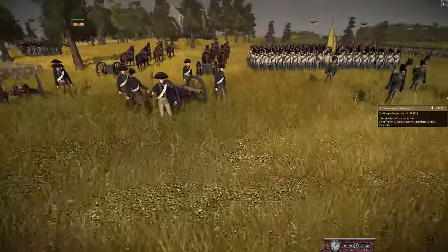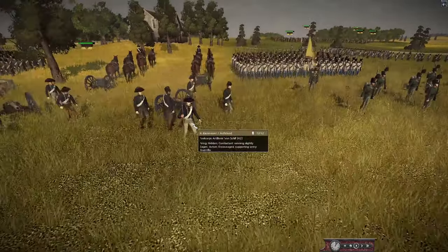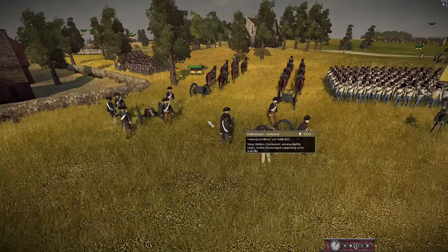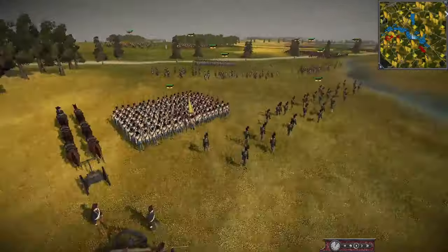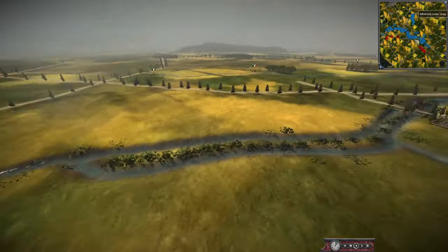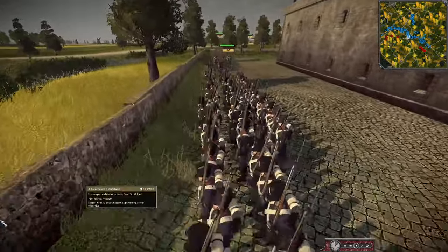We have a fair few Johan cores here — I think three Johan cores and a fourth core: Kienmeyer, I think is how you say his name — I'm probably butchering that. It's a tiny little core made up of a lot of Freikorps and militia units. Quite a lot of units can go into guerrilla deployment, which I think is how the Austrians have already got here before the French.